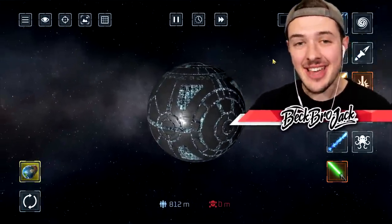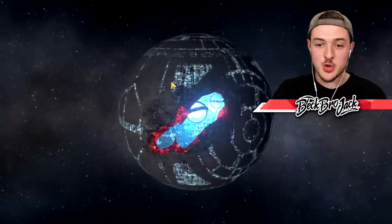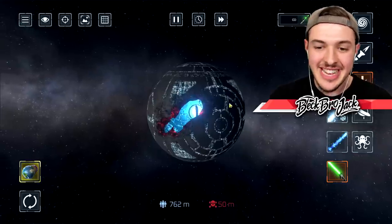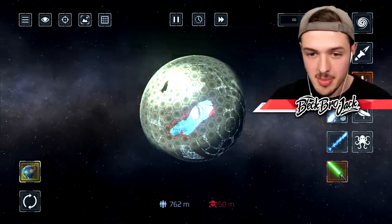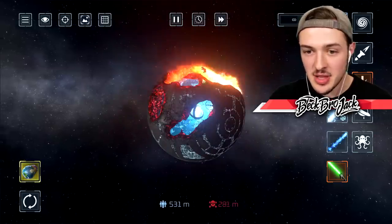We're going to see if the lightsaber is strong enough to bust through the force field. If I try to destroy any of the planet, it destroys the force field - we were able to break through! In the center you can see that little ball arc reactor, that's what actually regenerates the shield. See, the shield's already back. We could use the lightsaber to cut through the planet surgically - this is crazy.